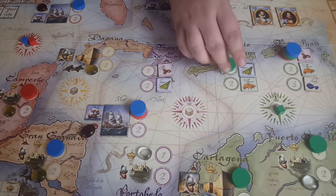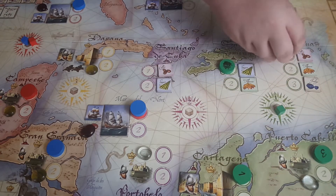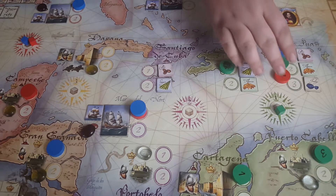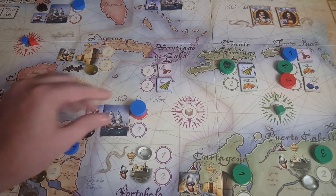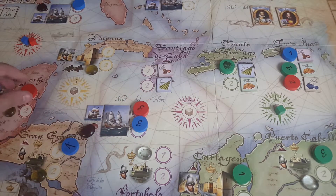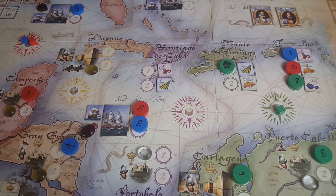Let's go ahead and resolve this phase. We're going to flip over all of these at the same time. Only a certain number of players are allowed to land on each spot. Since blue has the first turn, he arrives first. Now we have a tie here for second — since they both picked second, it's going to be resolved in turn order. Red sailed first, so they arrive first.